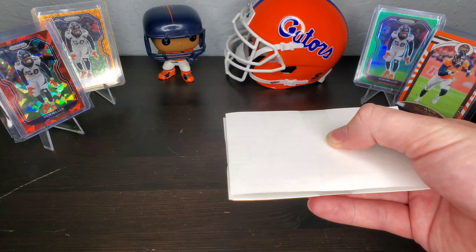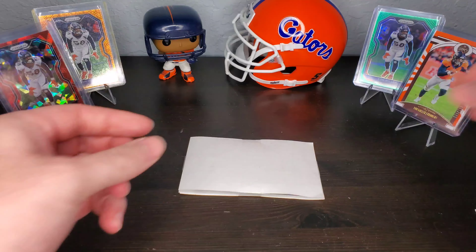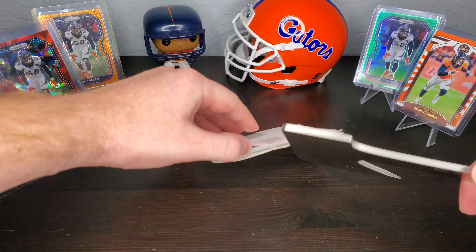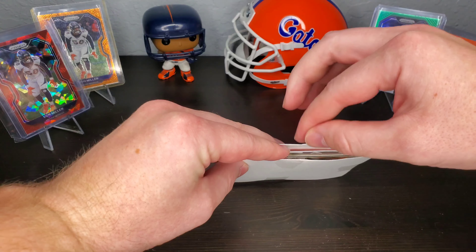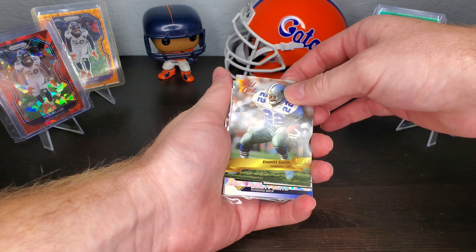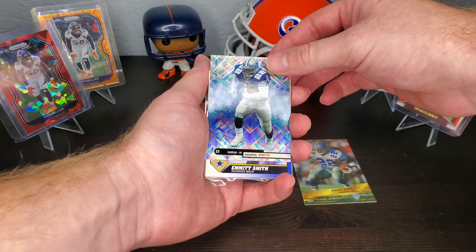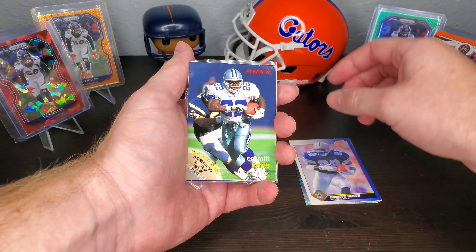I bought two little mystery packs from eBay - they're cheaper, I was trying to see what I'd get. So the first one is going to be an Emmett Smith wild card, another Emmett Smith, a holographic one, another Emmett Smith - you would think they would have known I was a Gator fan but definitely not a Cowboys fan. So it feels like this is all Emmett Smith.